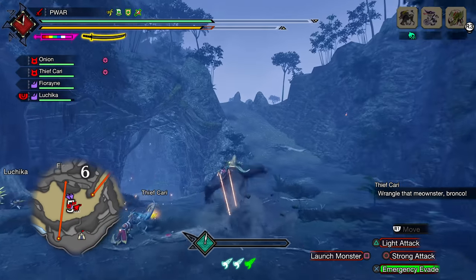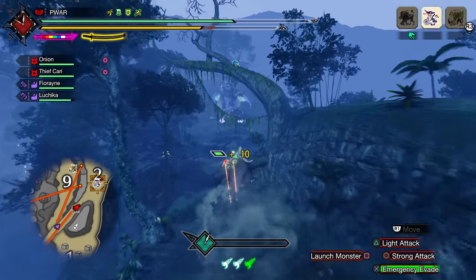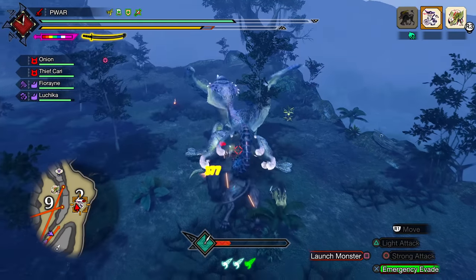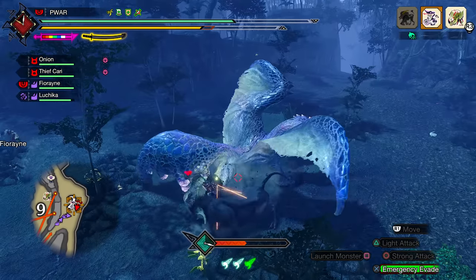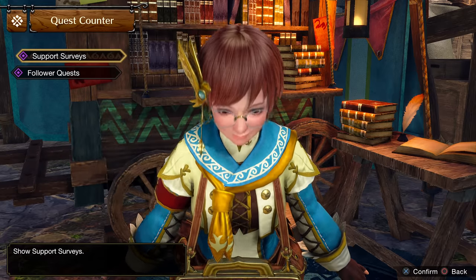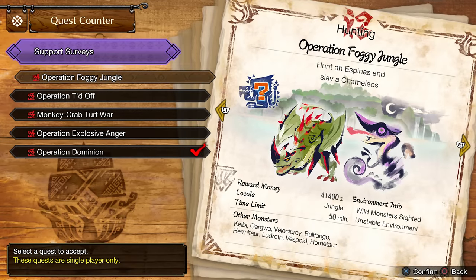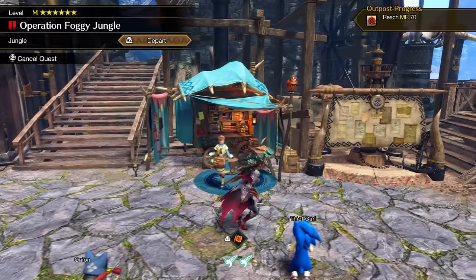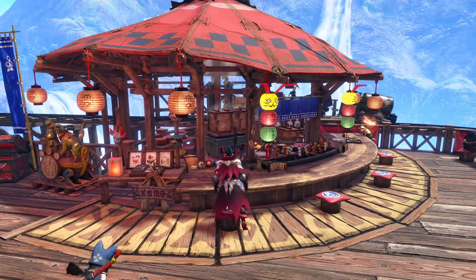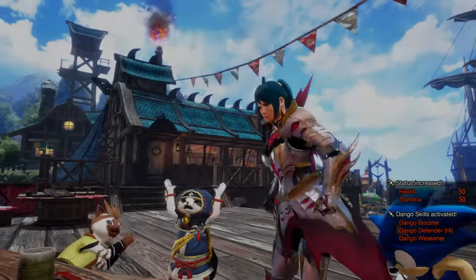The best map I found for this was the new jungle map, as it's fairly small and most of the monsters tend to be in the center or the right side of the map, meaning you don't have to waste so much time running around like you do in the Citadel. The best quest for this is found in the follower collab quest, then support surveys, then 6 star master rank, then Operation Foggy Jungle featuring Espinaz and Kami. The bonus monsters I've seen so far were Gore, Basil, and Rajang, which give high quality parts worth more than some lower rank monsters.